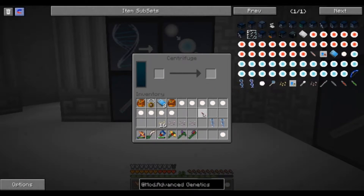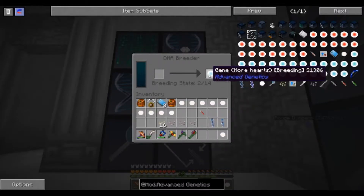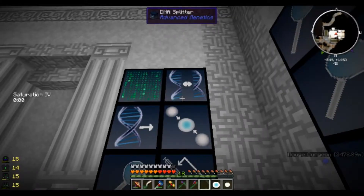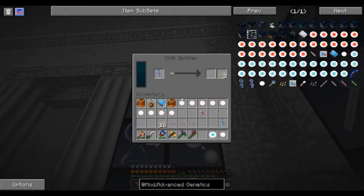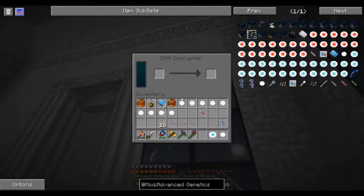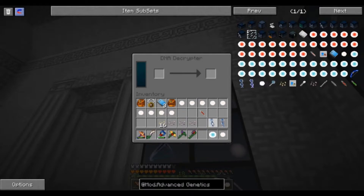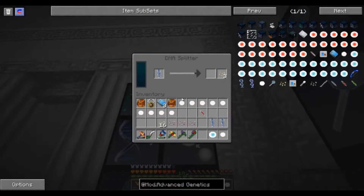Centrifuge our blood - that'll get a centrifuge blood. Okay, and now that's ready. Wow that one's taking a really long time. Okay so that one gave us more hearts and a basic gene.